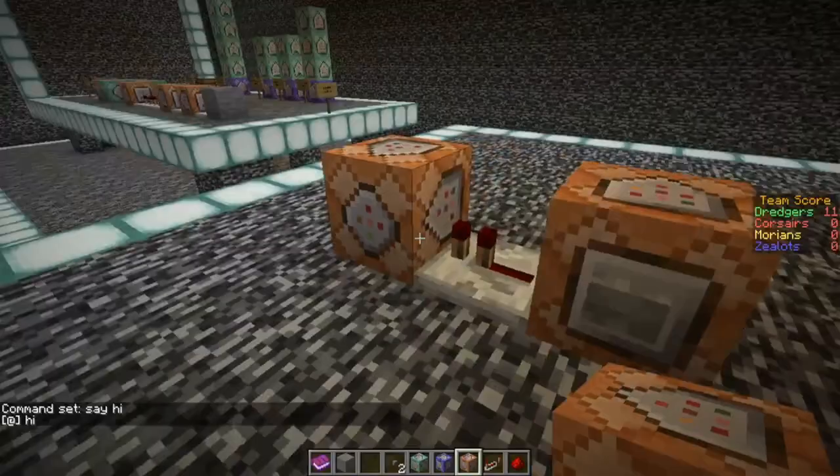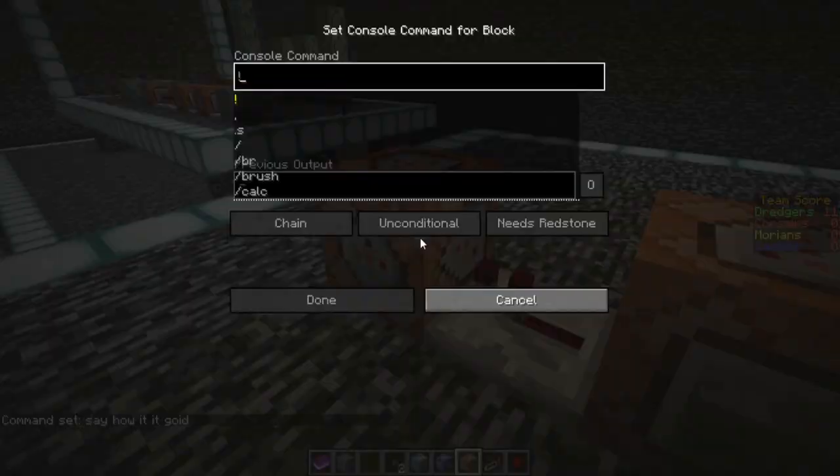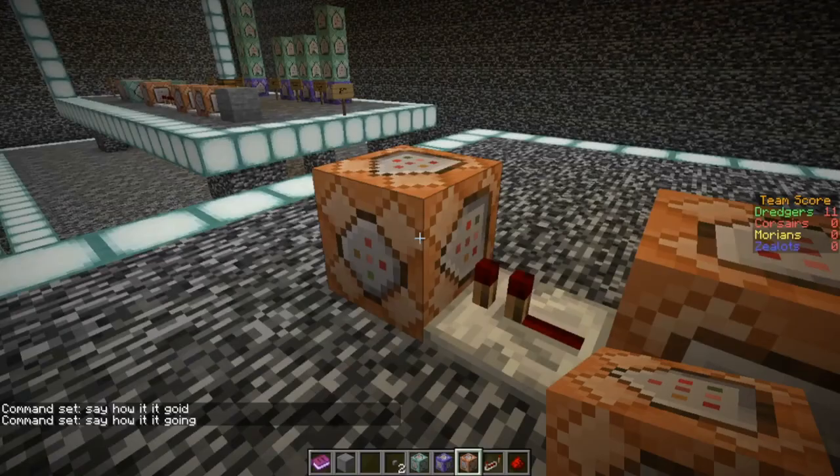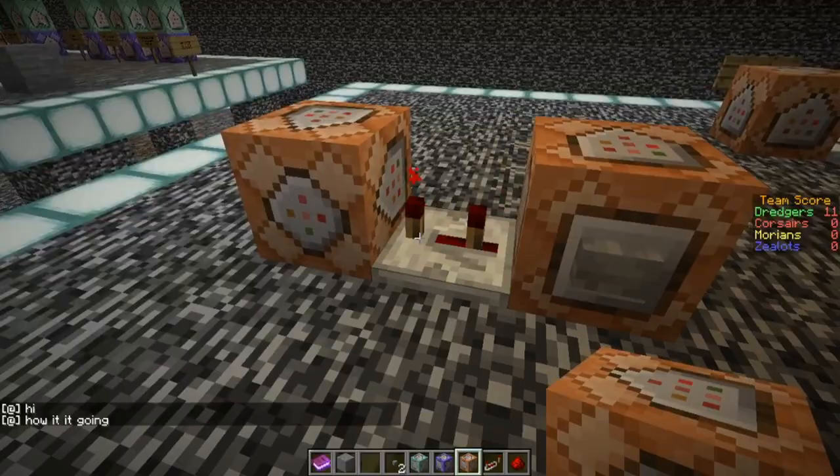If we use another command block, we can say 'how is it going?' And if we do it like that, it says hi and then how is it going. This is an effective way to do it, especially if you want some delay between commands. However, if you don't want any delay and just want to do it on the same tick, you want to use the green one.